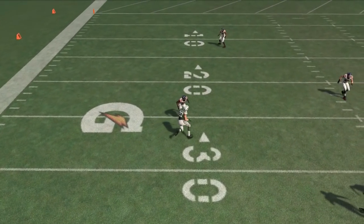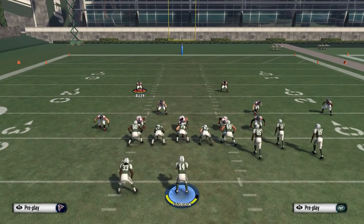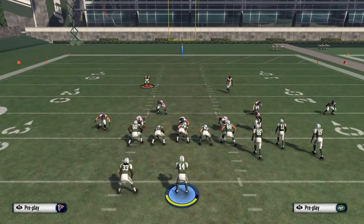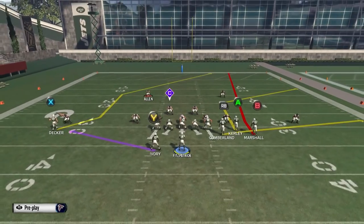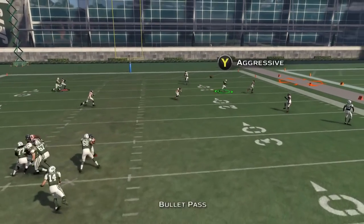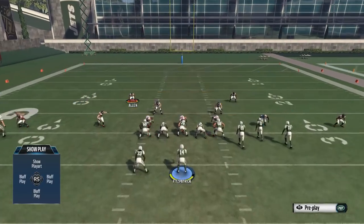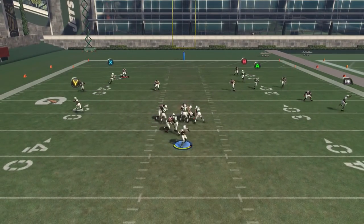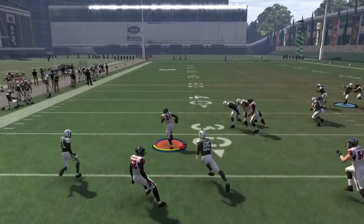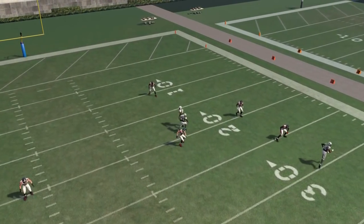On the strong side we're still going to keep the flat zone there to make sure that flooded side is covered. This is really going to help stopping the sidelines with your zone coverage — it's not going to help with the seams, so you still have to worry about four verticals. But if you're expecting a flood to a corner route or C route, this is the setup. You can do this from any formation — doesn't have to be 3-4 or this specific play. It can be 4-3 or nickel — just make sure an outside linebacker or nickelback is in a flat zone, and the corner on the side you're defending is in a hook zone.